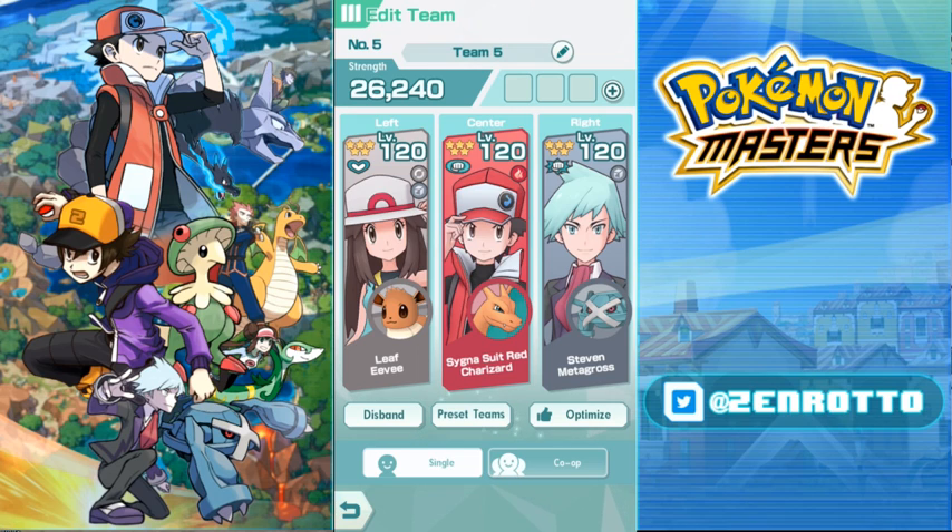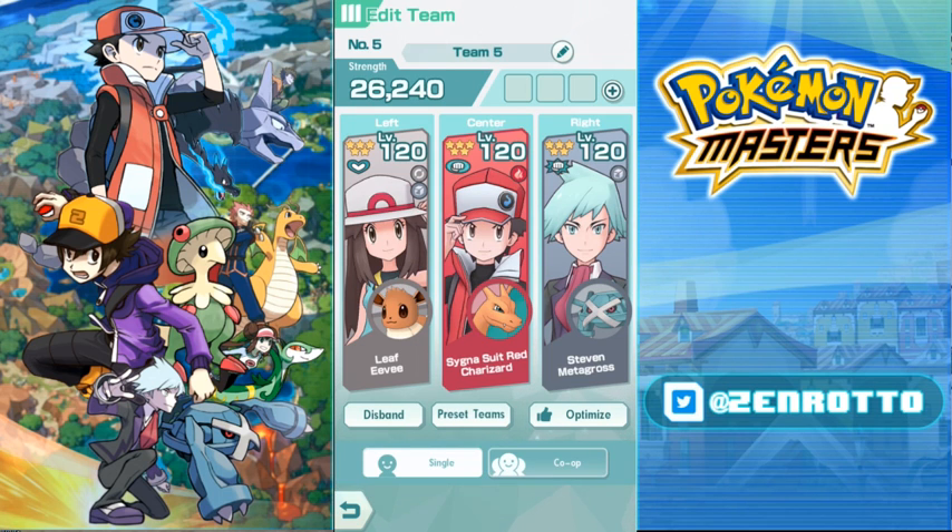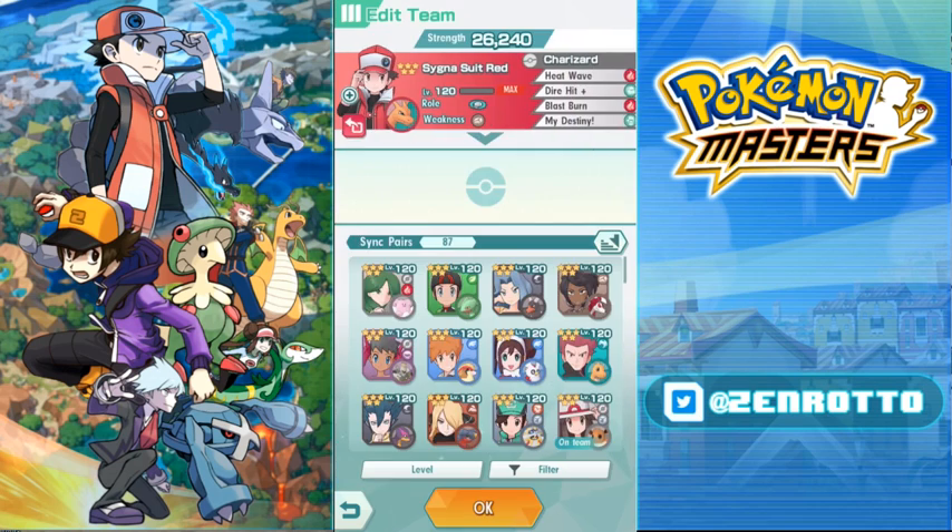Co-op team building seems difficult but is actually pretty straightforward: heavy hitter in front, supporter in the middle, mega attacker in the back. If you can't get a good buff-passing supporter, you can run a third attacker or an extra supporter. Even if you have all offensive guys and no good supporter, you can still make something work.